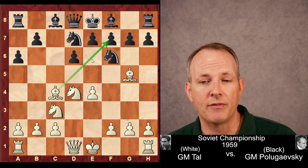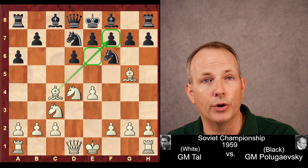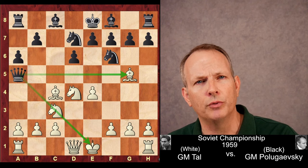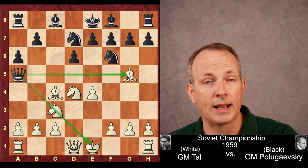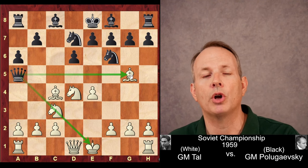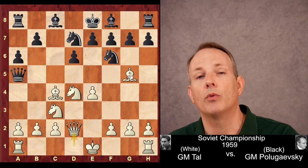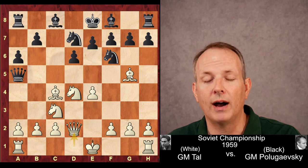This bishop aims at f7, and in particular the e6 and f7 pawn structure that will emerge soon. Black plays queen to a5, a very useful move in the Sicilian — it pins the knight on c3 and also attacks the bishop at g5. But Tal's next move puts an end to both of those things: queen to d2 relieves the pin of the knight and also defends the bishop sitting at g5.